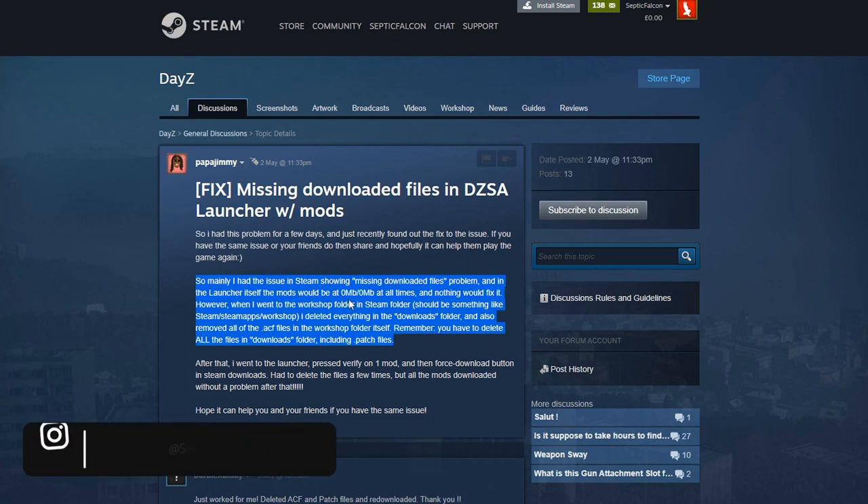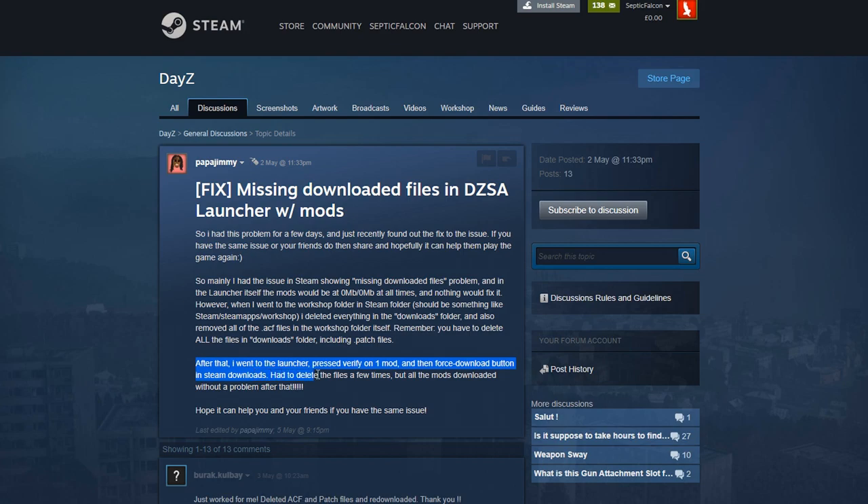In the launcher itself, the mods would be at 0 megabytes of 0 megabytes at all times and nothing would fix it. However, when I went to the workshop folder — Steam/SteamApps/workshop — I deleted everything in the downloads folder and also removed all of the ACF files in the workshop folder itself. Remember you have to delete all the files in the downloads folder including the .patch files. After that, go to the launcher, press verify mod on one mod, then the forced download button. I had to delete the files a few times but all the mods downloaded without a problem.